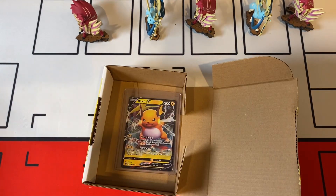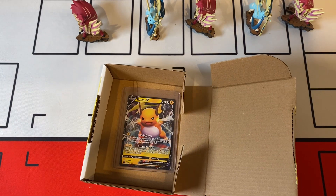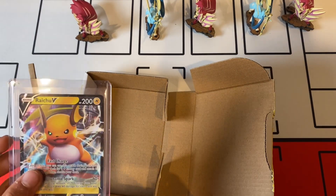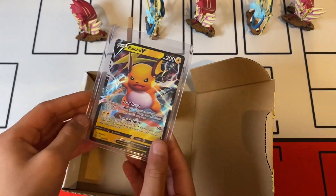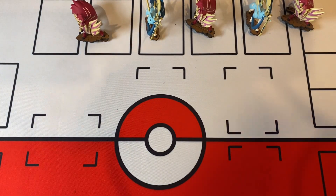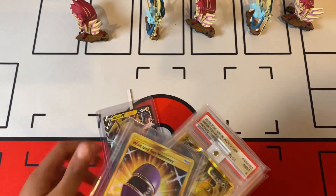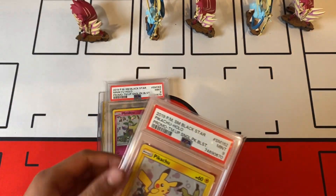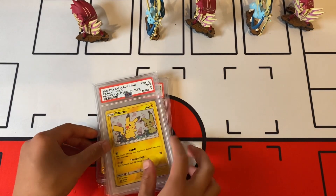And we got a graded card — a Raichu V. So these are our good cards right here, or should I say goodies? Raichu, Seahammer, Dragonite, Mimikyu, and Pikachu. I wonder how much this is worth.